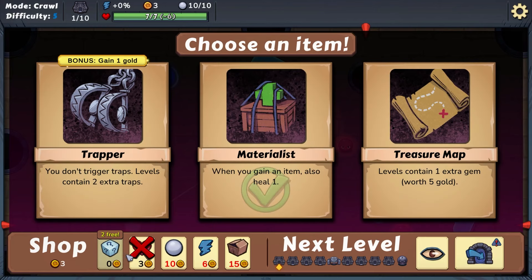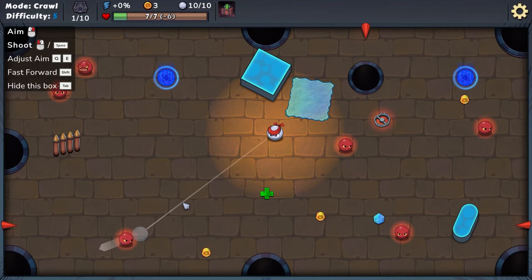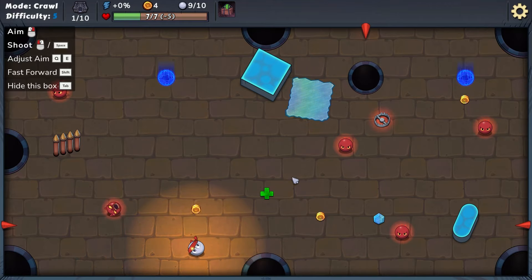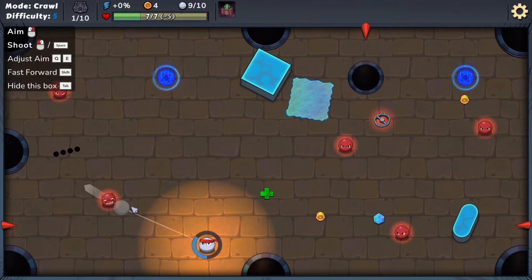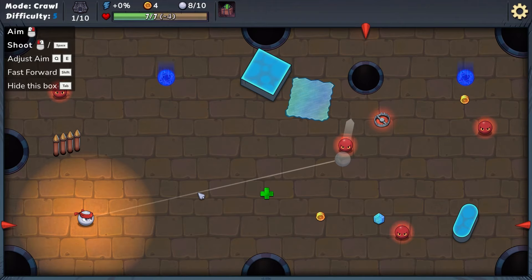We're just going to enter here. Holding right click allows you to position, and holding left click allows you to power up. I'm just going to test out how hard we actually need to hit. The enemies also hit back. It seems like it's one enemy per level, and you don't actually need to hold — you just click.